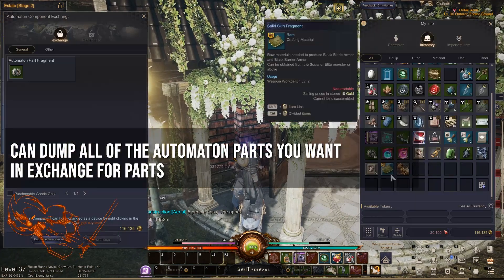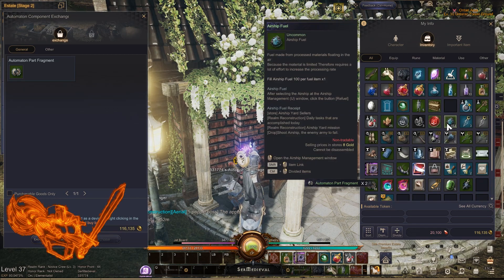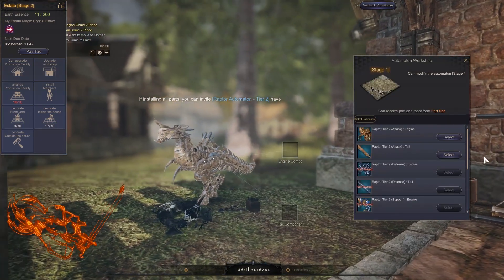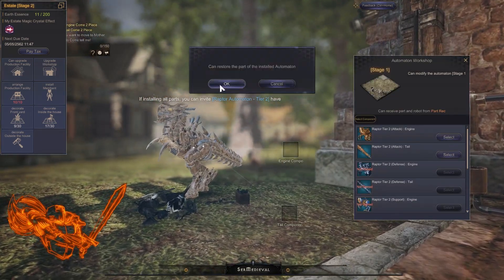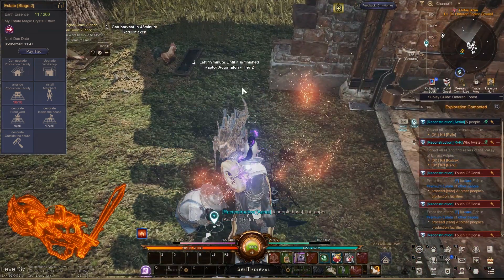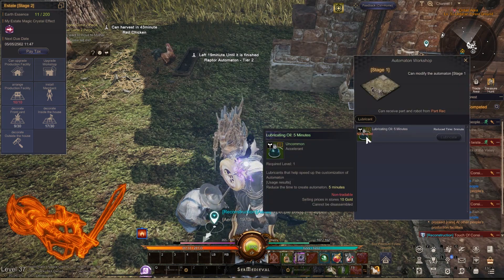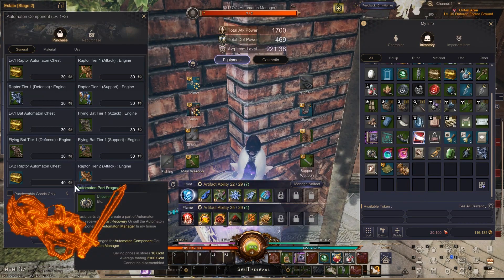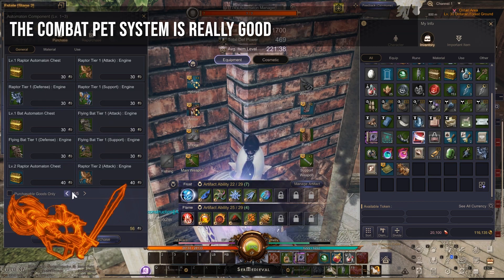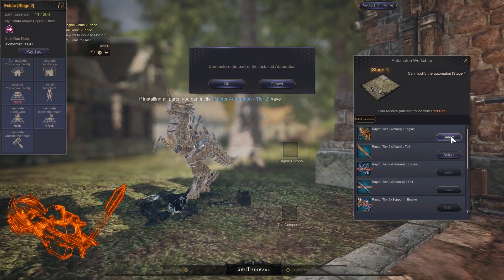There will also be an automaton NPC accessible from the start. When you get your estate to level 2 you can begin crafting combat pets to bring into battle via the automaton workshop. After level 30 you'll notice mobs dropping glowing orbs called automaton parts, and you'll start receiving random raptor automaton tier 1 items and various chests for them. Raptors are the ground-based combat pets and bats are the flying ones.